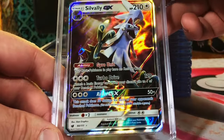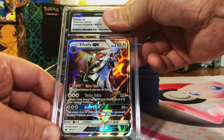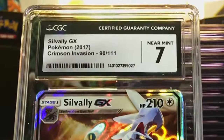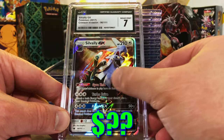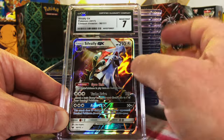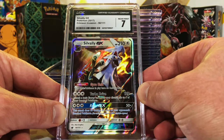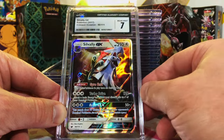Silvally GX, Crimson Invasion. This one's probably an 8.5 or 9, I'm going to guess. 7. Ooh, okay. Well, can't win them all. Our first low grade — it's not the worst grade, but it's not a crazy grade either. You can't win them all, not going to complain about it.